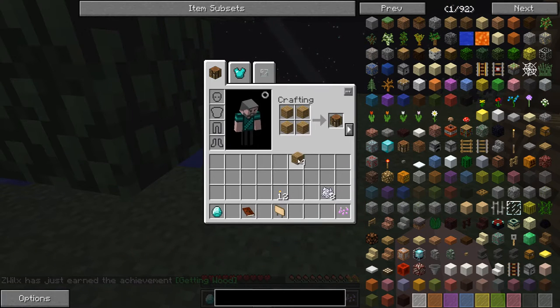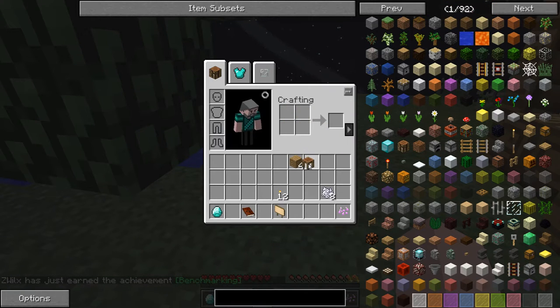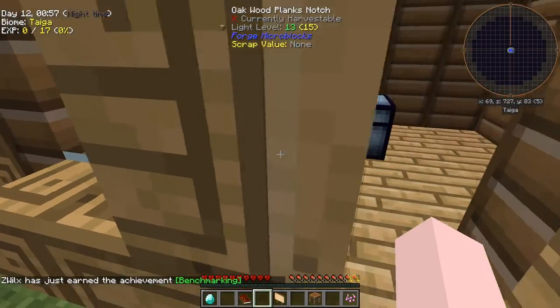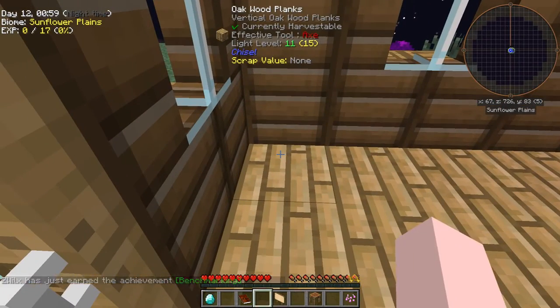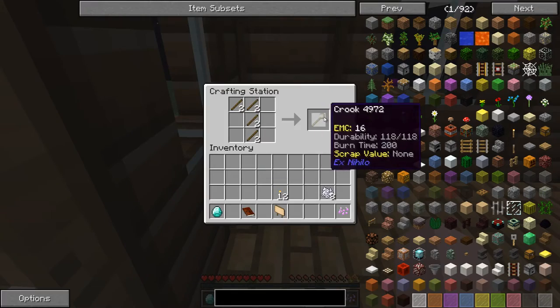We'll make ourselves a crafting table and make that into a crafting station. I'm going to stick it indoors this time around. Then we'll make some planks into sticks and make the sticks into crooks.